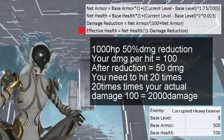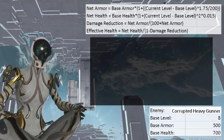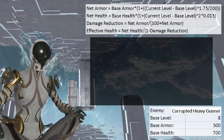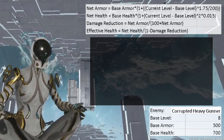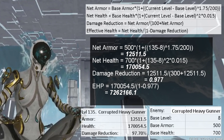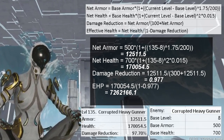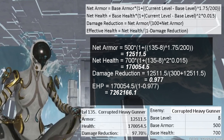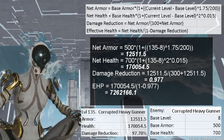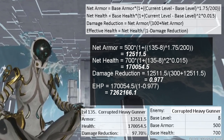Let's do one simple calculation on the corrupted heavy gunner. It has a base level of 8, a base armor of 500, and a base health of 700. At level 135, it would have 12.5k net armor, 98% damage reduction, 170k HP, and 7,262k EHP. In a way, its armor gave it 7.1 million extra HP. So if you can remove its armor, you would have effectively done 7.1 million damage, and only need to do the remaining 170k damage to kill it.